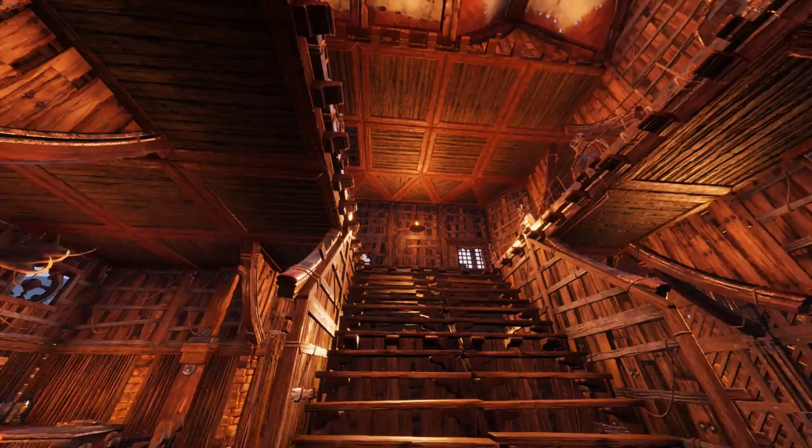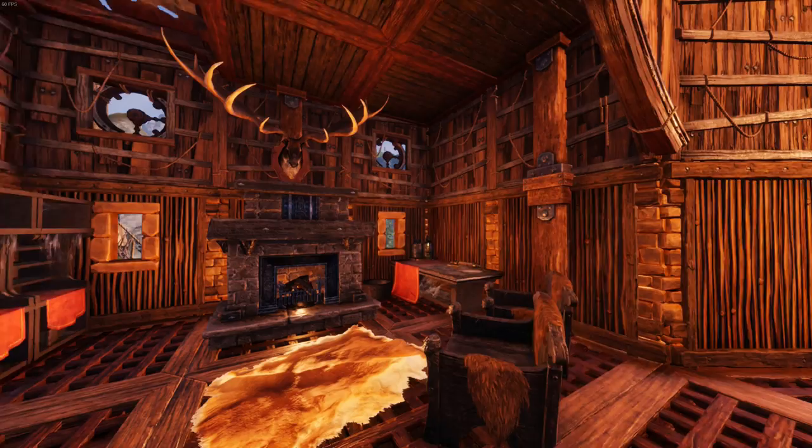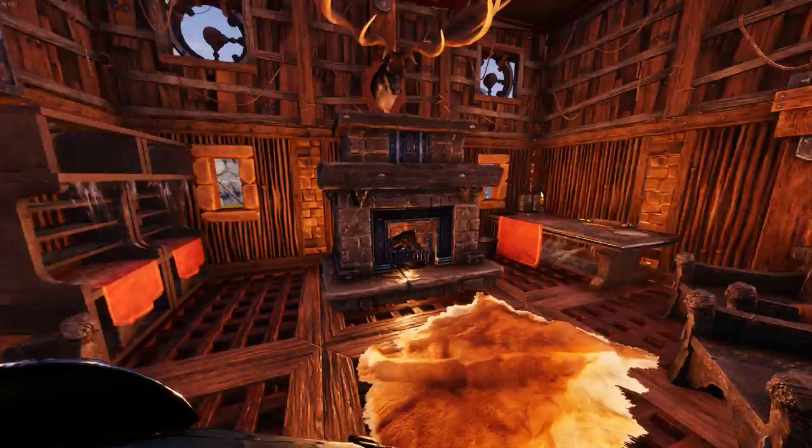The ground floor holds a very nice lounge area alongside some seating towards the back of the floor and a storage section underneath the stairs. There's also a small prison inside on the right-hand side for high-value hostages, usually ones being held for ransom by the raiders.